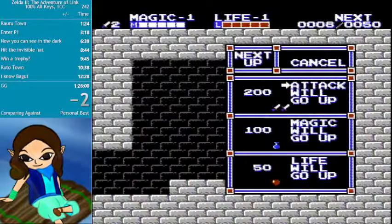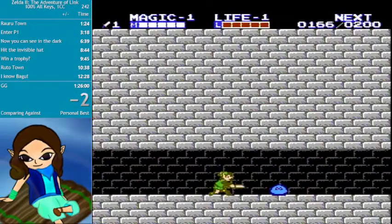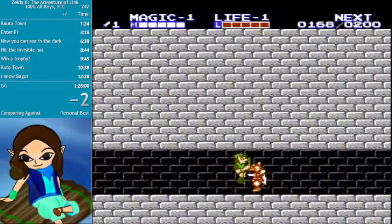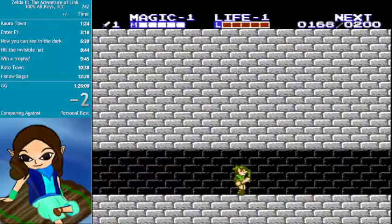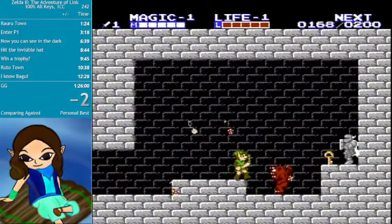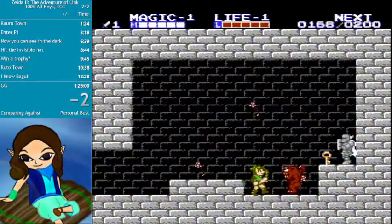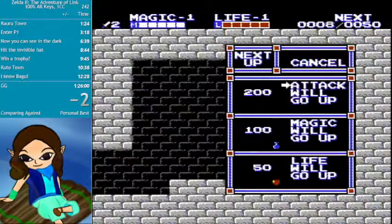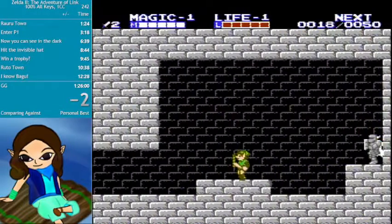I believe that goes under the second hammer or maraca or whatever it is. So again, didn't keep my momentum. Stab once, jump, and we're in there. I usually wait for the Chewie to be a little extra safe, but that seems pretty dependable.